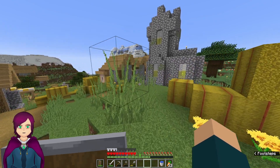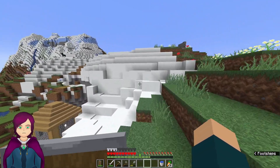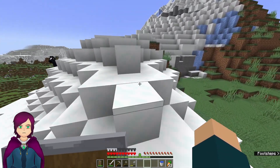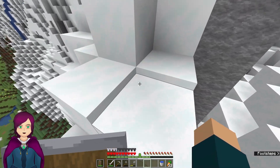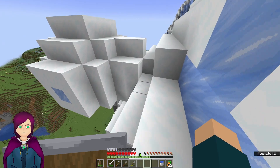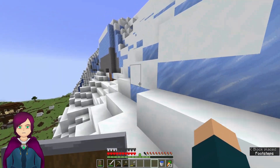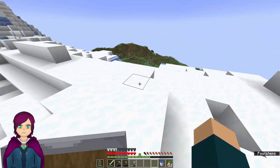Let's go ahead and check out the igloo up here and get a general idea of what's going on over there. I don't really think there's going to be anything in the igloo, but I still want to check it out. There are a lot of horses around and I'd like to tame one eventually — I just need a saddle. Oh, powdered snow! And that looks like a pink sheep or a pig up there. This isn't an important igloo because we haven't seen cobblestone or stone bricks coming out the bottom.